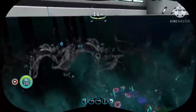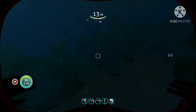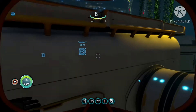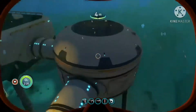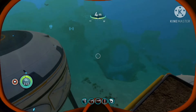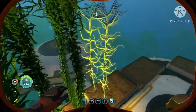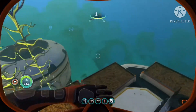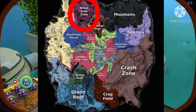So basically it's pretty simple. What you want to do is get blood kelp. To get blood kelp you want to go to the blood kelp zone — I'll just pop up an image of a Subnautica map. You just want to go to the blood kelp zone right here.